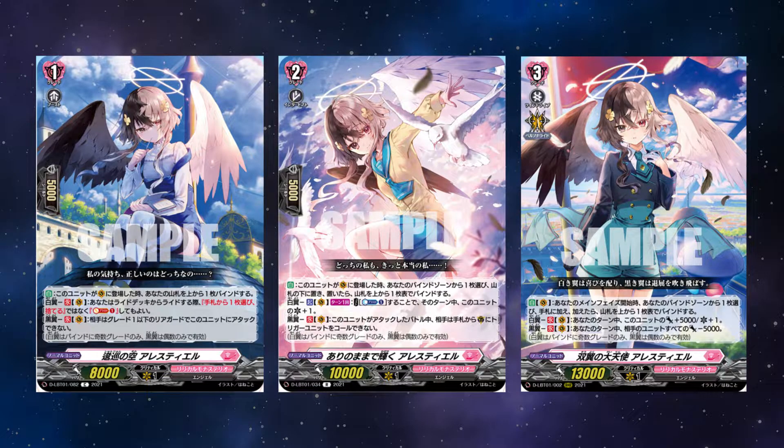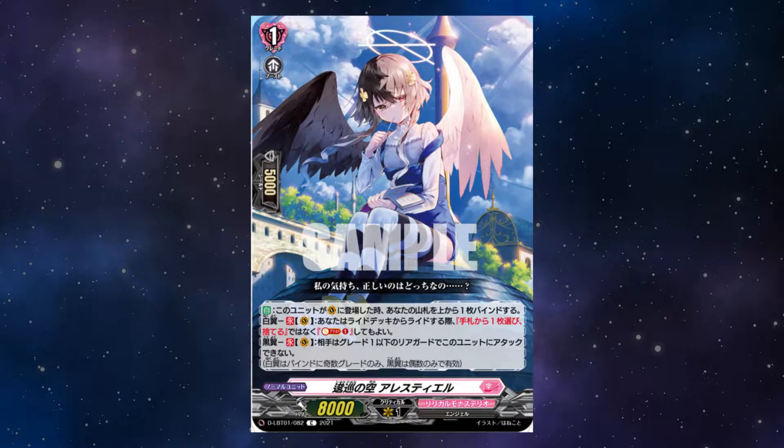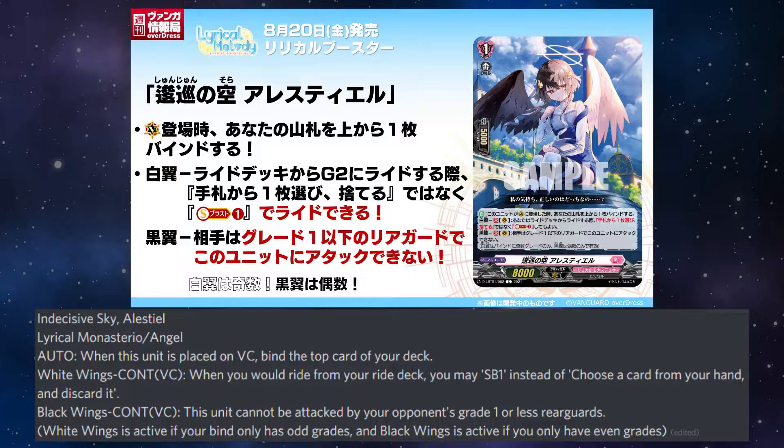Quick Cap: The Angel Ride Line. Alestiel is a less steal. When this unit is placed on the vanguard circle, bind the top card of your deck. White Wings continuous on the vanguard circle: when you arrive from your ride deck, you may Soul Blast 1 instead of choosing a card from your hand and discarding it. Black Wings continuous on the vanguard circle: this unit cannot be attacked by opponent's grade 1 or less rear guards. White Wings is active if your bind zone only has odd grades, and Black Wings is active if you only have even grades.